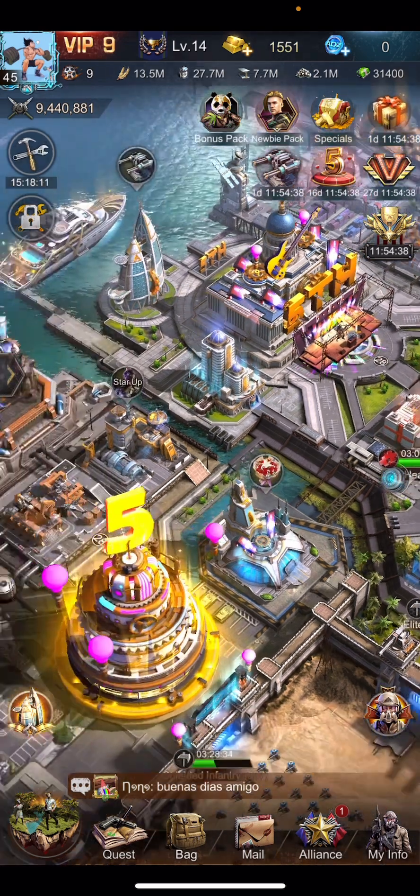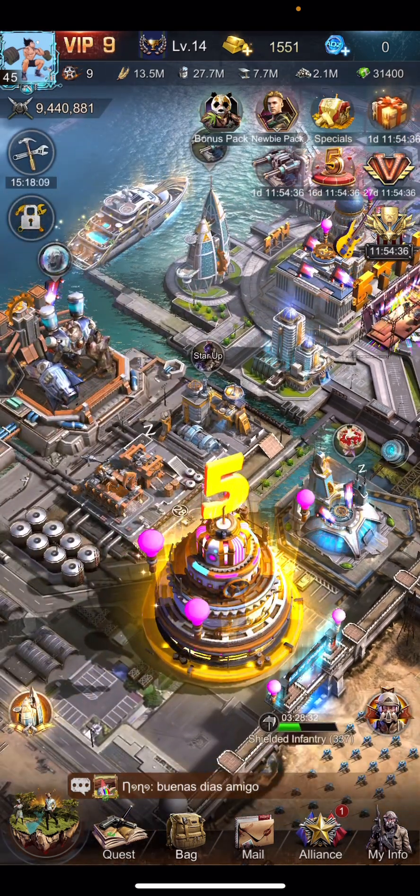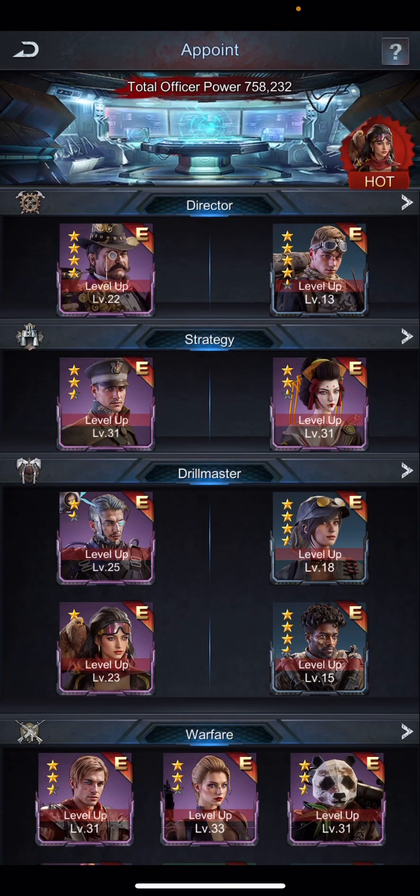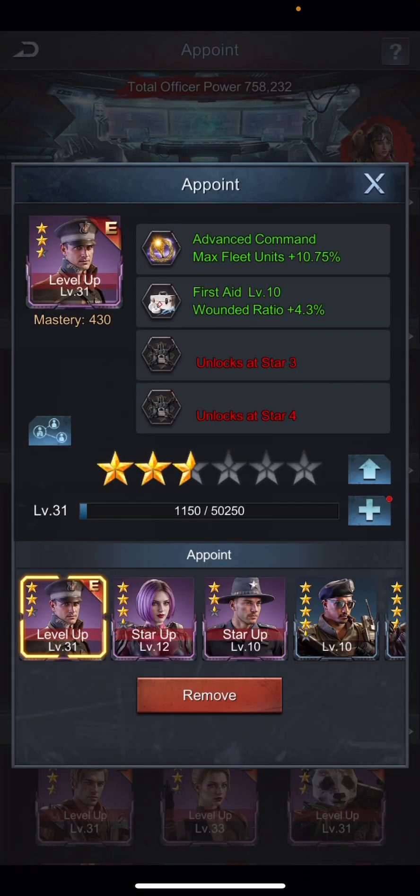One of the most important aspects in increasing fleet size is appointing the right officers. The officers with the basic skills for increasing fleet size are Morgan and Sake. If you look at Morgan's basic skill — Advanced Command, that is War Mobilization — it increases the maximum fleet units by 10.75 percent. So appointing Morgan will increase your total fleet size by 10.75 percent.